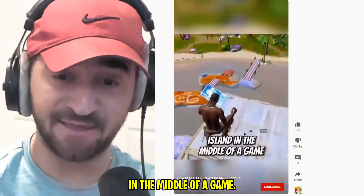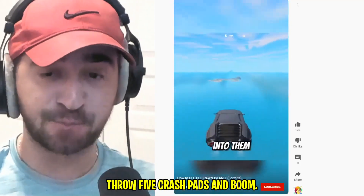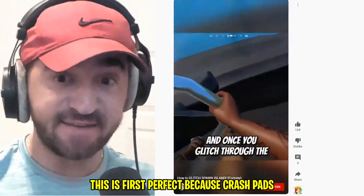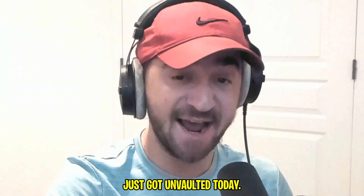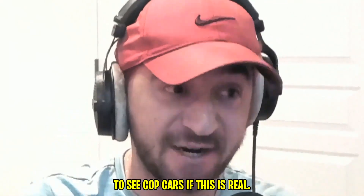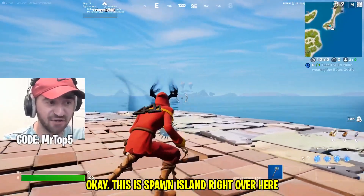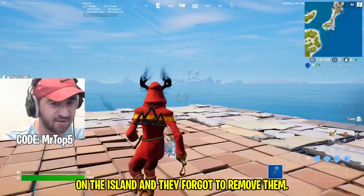Here's how you can glitch to spawn island in the middle of a game. Go to this area on the map, throw five crash pads. This is perfect because crash pads just got unvaulted today — it's almost like Fortnite wants us to see cop cars if this is real. Spawn island is right over here and apparently there are police cars on the island that they forgot to remove.